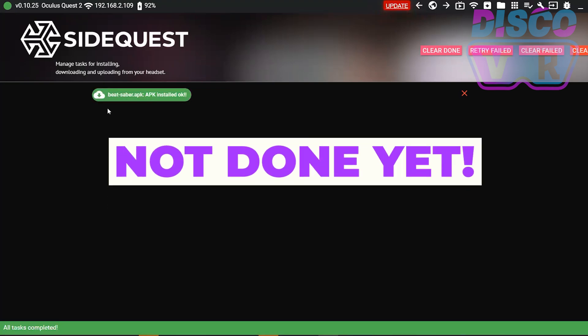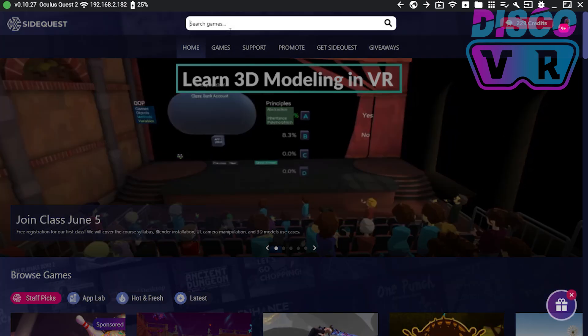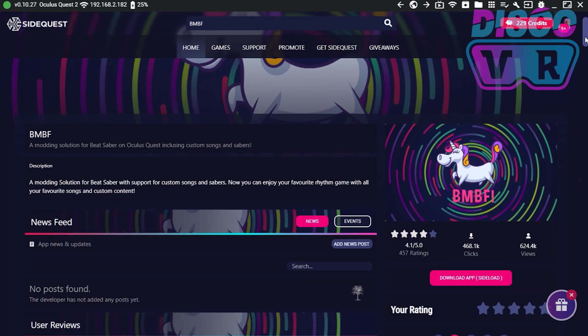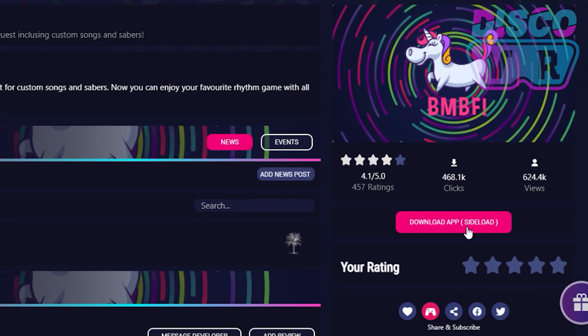But we're not done yet — we need to patch our game to make sure we can mod it. On SideQuest, search for an app called BMBF, the one with the funky unicorn. With the Quest still connected, sideload it onto your headset by clicking the big pink button that says 'Download App Sideload.' It will show a successful installation, and at this step you are done with your PC.